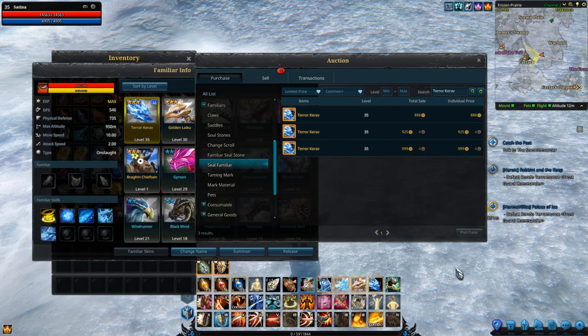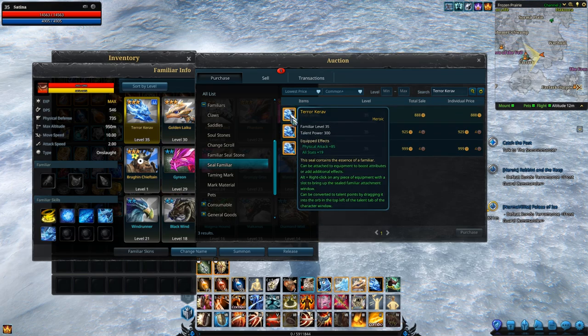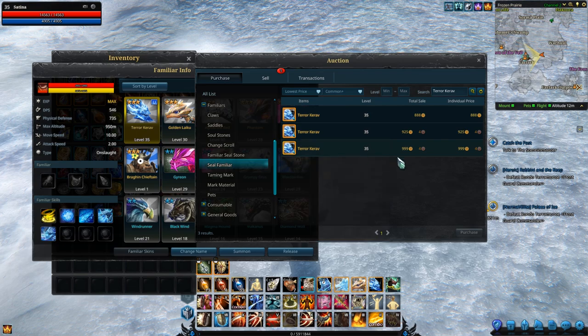Just before we look at Terror Karev's skills and stats, I wanted to show you what happens when you seal him up. He gives some very nice stats you can put into your armor: 102 physical attack and plus 23 to all stats on a high roll. On a low roll it would be plus 9 and about 85 physical attack. But still, that's very, very nice — if not very, very expensive.